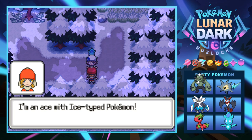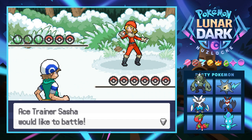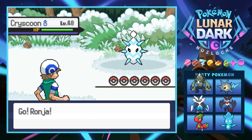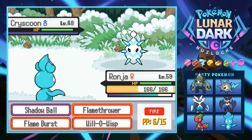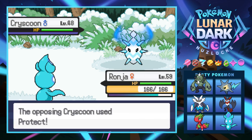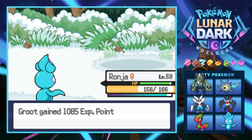One more battle — a trainer says she's an ace with ice type Pokemon. Sasha has a Chriscoon of course — level 48, it's literally just a cocoon so I'm not very afraid. It keeps using Protect, just scouting out what I'm going for. One more hit is going to do the trick — running out of PP though. Ronja is close to level 60, good girl.